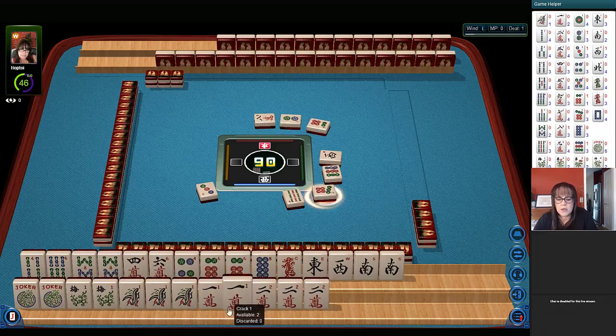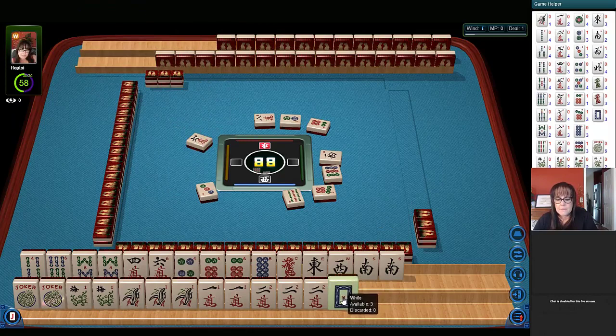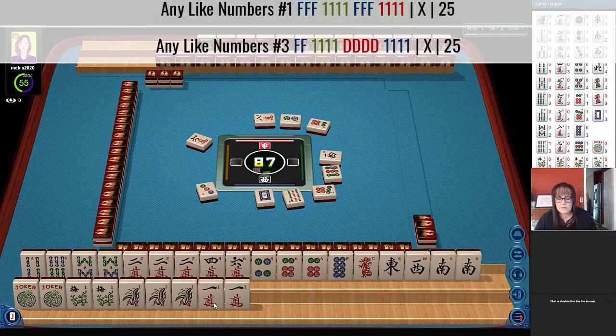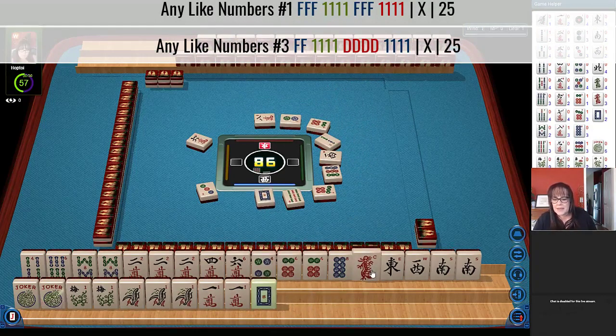We have our two crack there. Maybe what we should do instead is use the two on top with the two, four, six, eight mix-suit hand — second hand from the bottom — and play like numbers with ones and flowers or winds. Because we have all these evens, I think we should let this white dragon go. So here's what I'm thinking: play like numbers with ones. We probably could have kept that for this like-number-with-ones hand — the third hand down. But look, we just got the white dragon back.